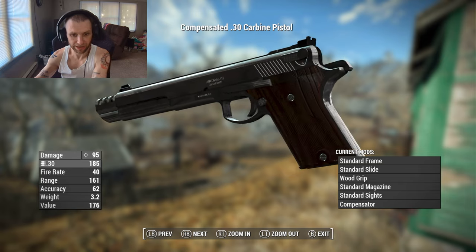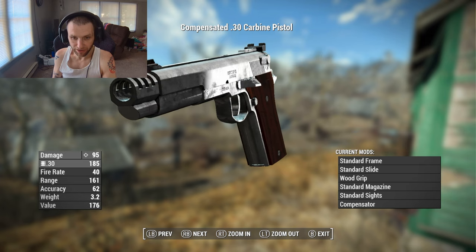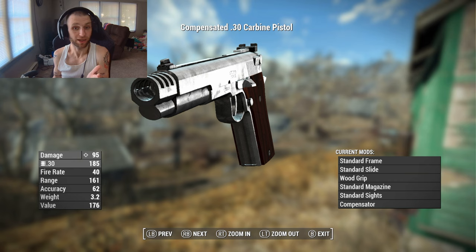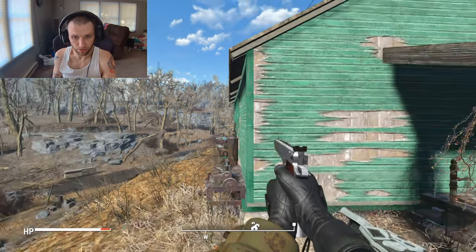You can see on the weapon 'Auto Mag 3' and '.30 Carbine' - it's a big bullet. As far as I understand, I'm not a super gun nerd and I'm not going to look it up right now, but what's the difference between nine millimeter and .30? The .30 is a bigger bullet - this thing is going to hit hard.